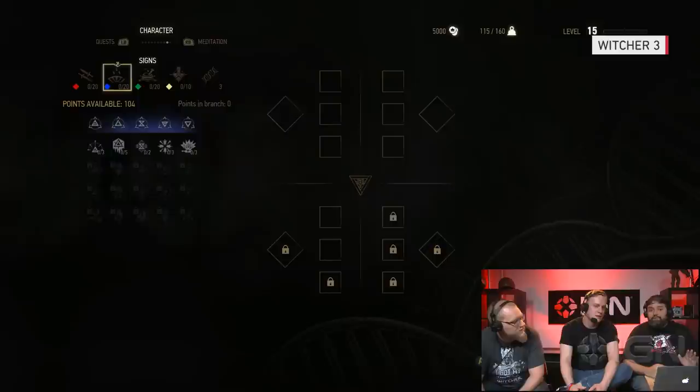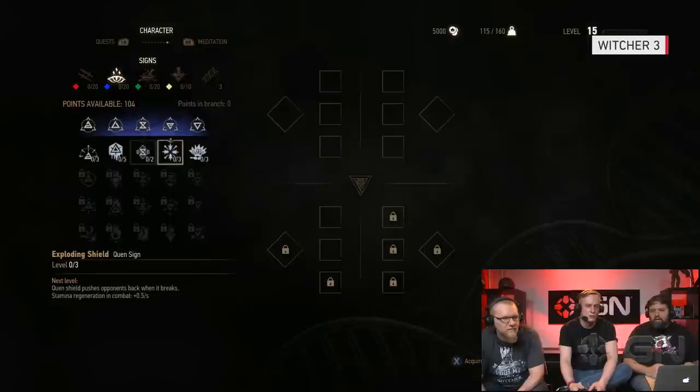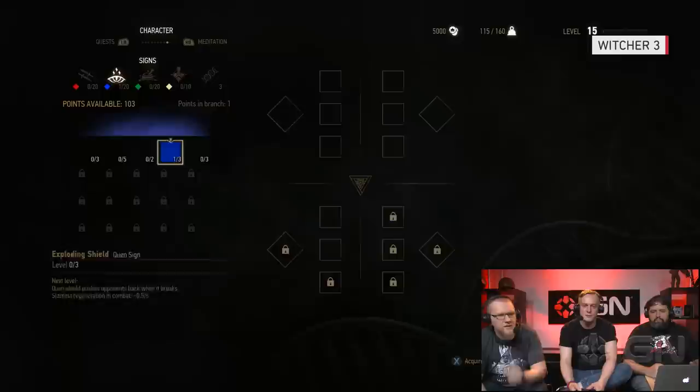Which build did you use while doing a review? I was very sign-focused. I'm a big fan of magic in games, and magic signs have always been one of the weaker parts of The Witcher for me. I always wanted to use them a lot but it didn't seem like a huge payoff — but I felt the totally opposite way in Witcher 3. Is it more defensive or more aggressive? More defensive. Quen is huge, especially when you get it upgraded all the way. Once upgraded, it's really useful.